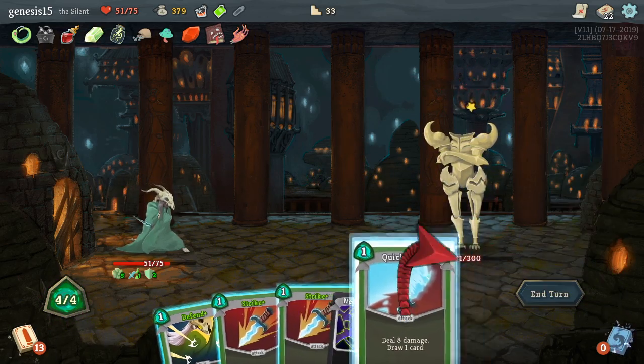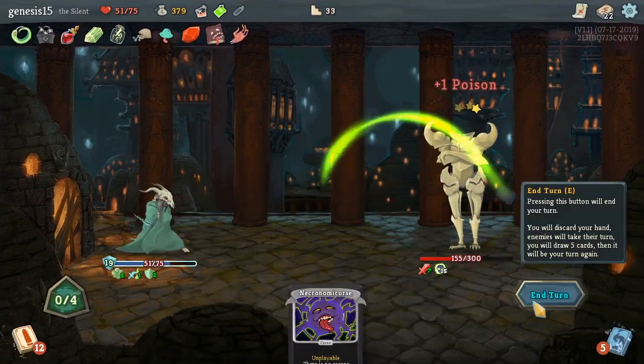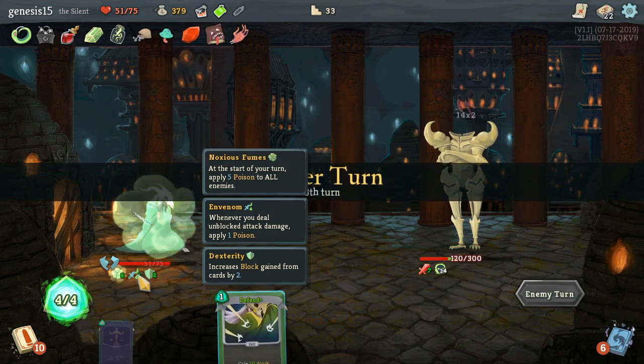Now it's stunned because it did some damage to me. Do some reflect, extra thing — boom! Thirty-five poison. I need to evolve — not evolve, I need to make this better.